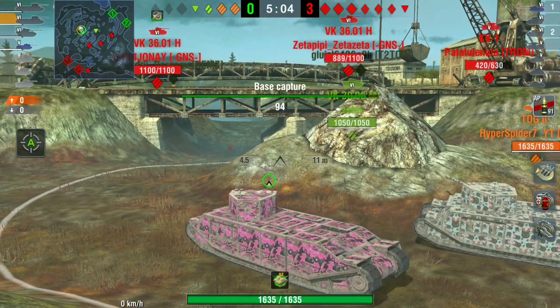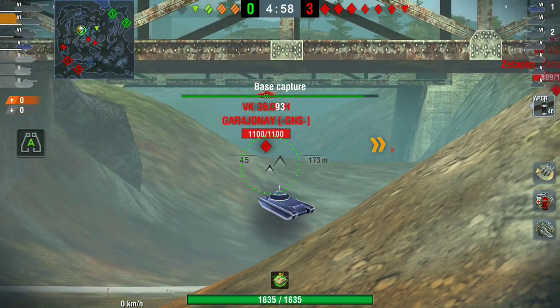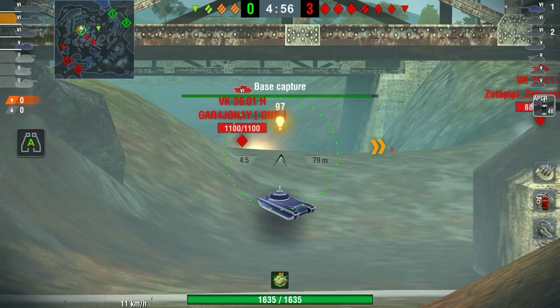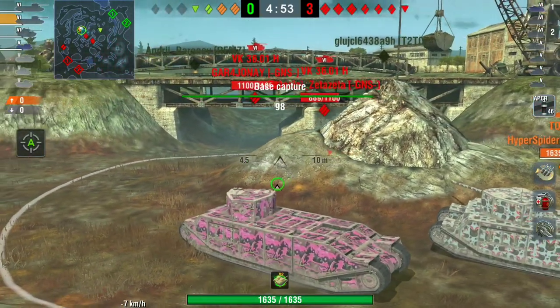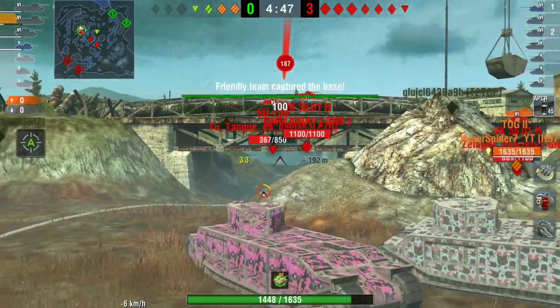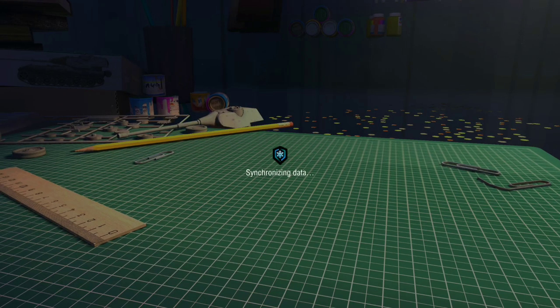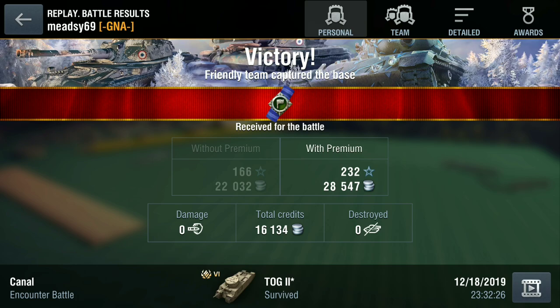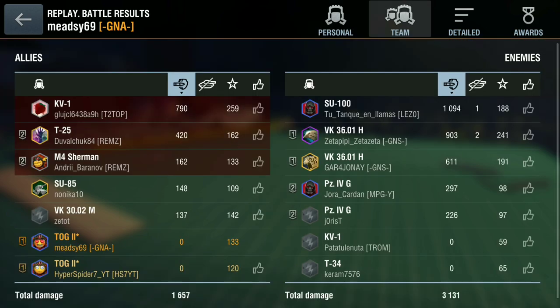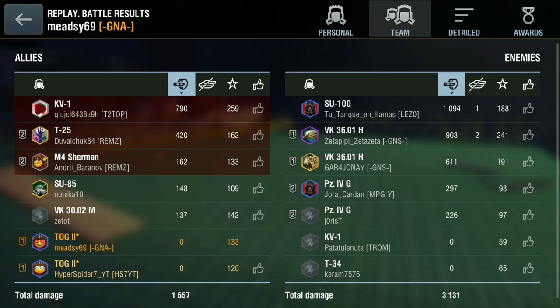Our VK played it perfectly — sitting on cap at the front so the enemy shoot him and slow the cap slightly, but before you know it, two minutes into the game, 100 cap points. Easy win — four against seven, zero damage taken, zero damage given. Hyper also took zero damage. Four versus seven, easy win. That's the best way to play the TOG. I hope that helped you learn the TOG — I'm Meaty69, catch you soon, bye bye.